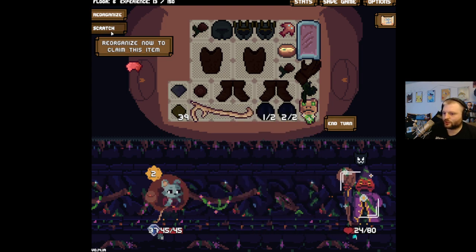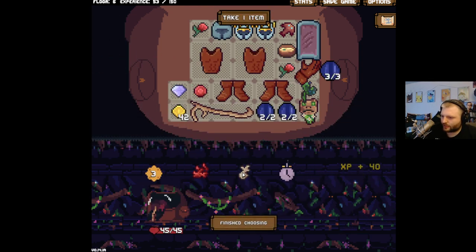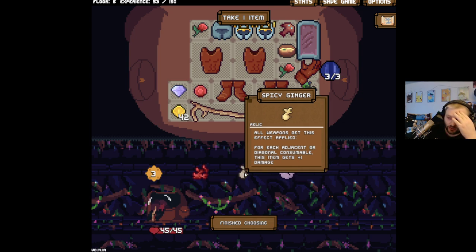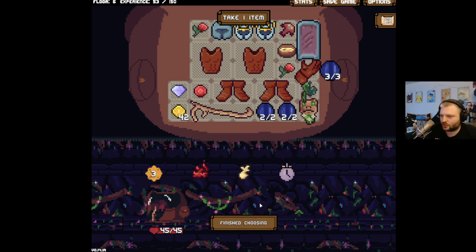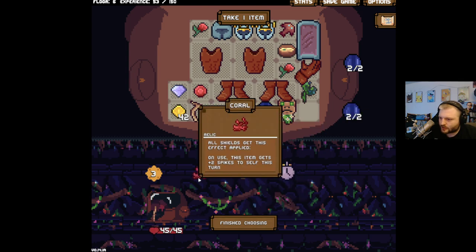We can hit them but we can't hit them more than once a turn. The magic thing didn't seem to be working. For all weapons: this effect — for each adjacent or diagonal consumable, this gets plus one damage. There's not that much space — we'll take the three though. Could even get rid of that to make an extra space.